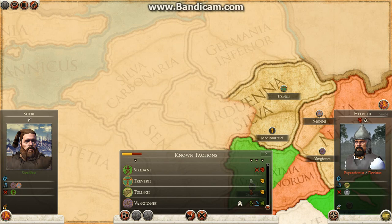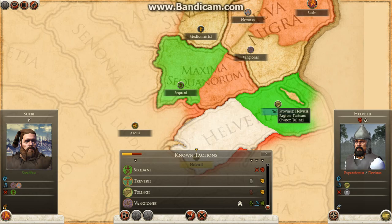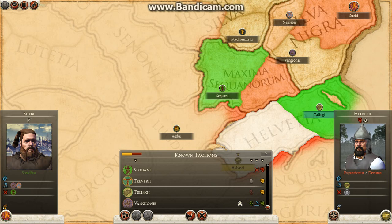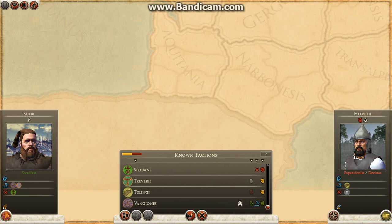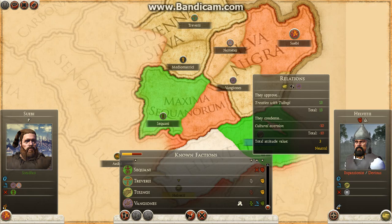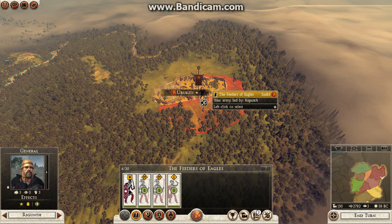My overall main strategy is I'm going to conquer the tribes I start off at war with, but my main goal is going to be to push up north and down south. I know it will probably be pretty much a lost cause because of the Romans. I'm going to try and keep good relations with them as long as I can. But eventually, once I am powerful enough, my main goal will be to cut off the Roman territories here, cut them off from their territory in Narbanesis, and keep them from expanding.